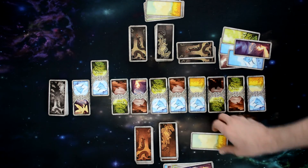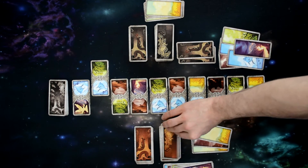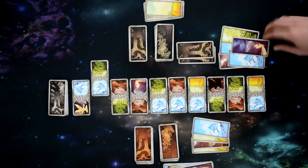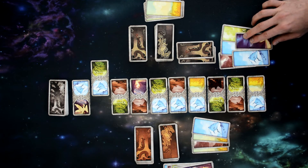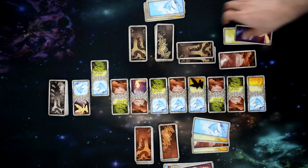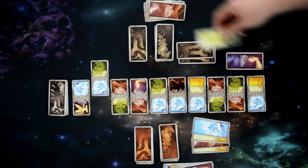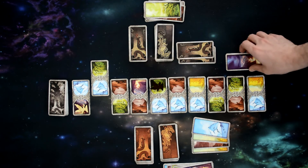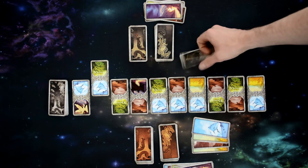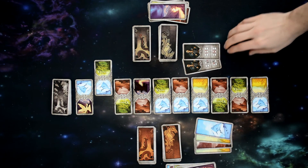First, decide which player goes first — the Light Raven or Dark Raven. We'll let the Light Raven go first. The players race down their end of the world and come back on their opponent's side. The first raven to reach their opponent's end wins. Players can advance in two ways: by playing Loki cards to manipulate the world or hinder opponents, and by playing land cards.